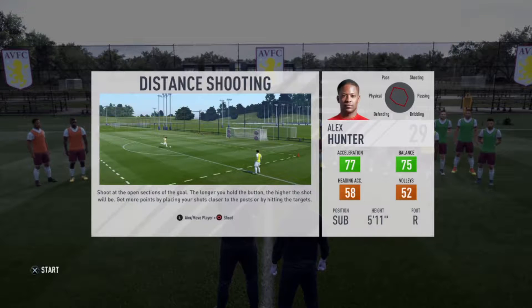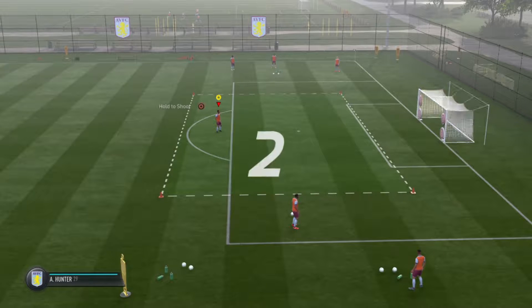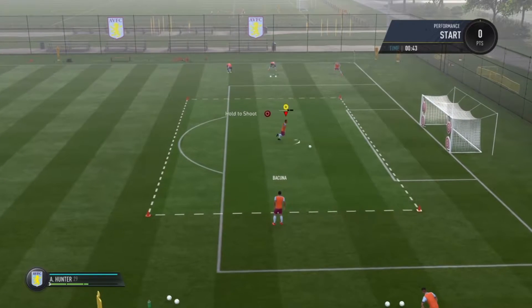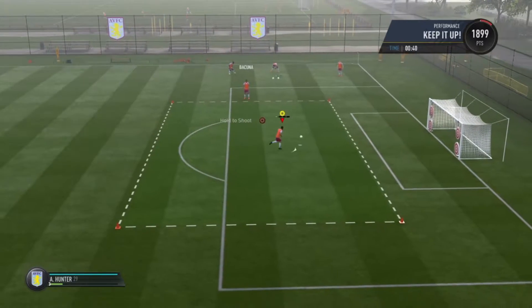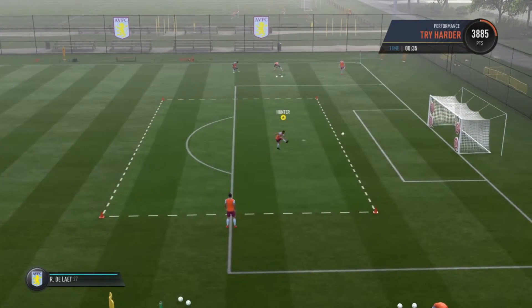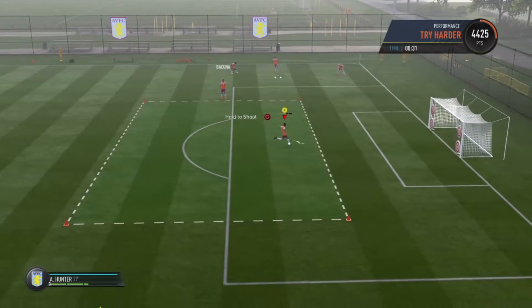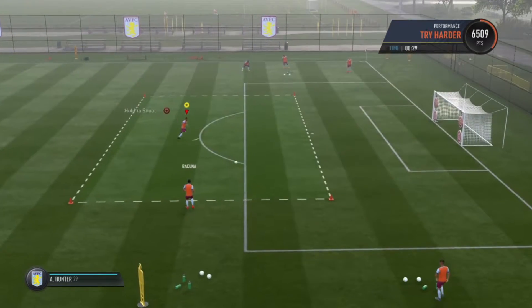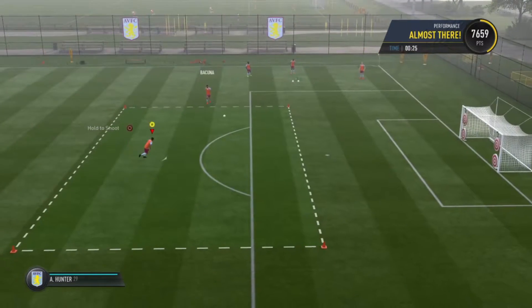We're going to be starting off with some distance shooting — acceleration, balance, heading accuracy, and volleys. Three, two, one and we are off. Bam, there you go, top corner! Another pass from Bacuna — going to go to the same area of the goal. Let's go for the other corner this time. Oh, we've gone straight down the middle. No problem at all, let's go for that top corner again.